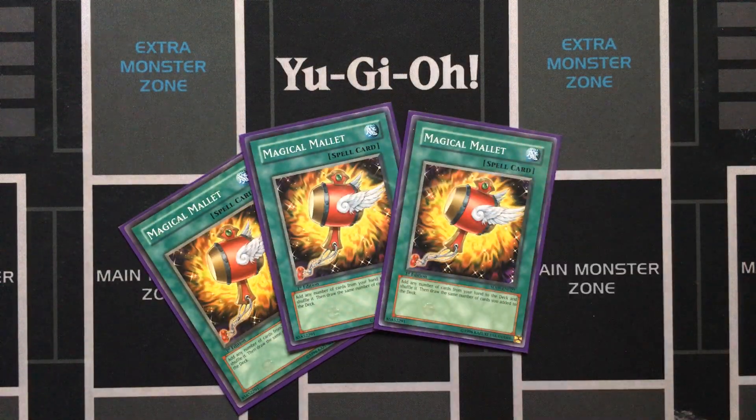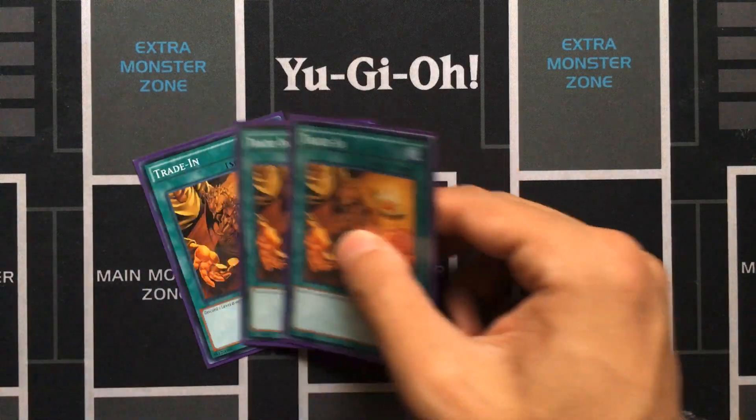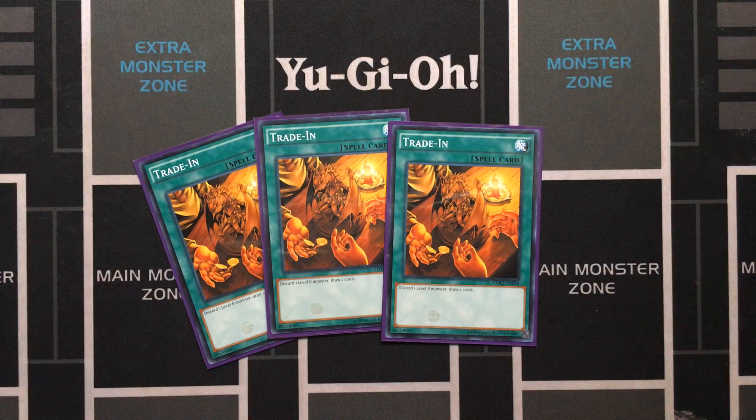Three Magical Mallet to unbreak your hand — if you draw too many pieces of Exodia too early you can shuffle them back. Three Trade-In for the Blue Eyes, just for that draw power.